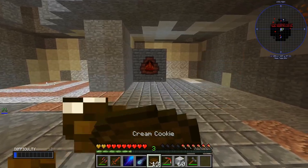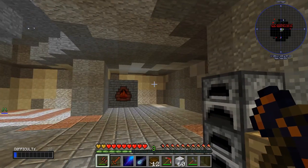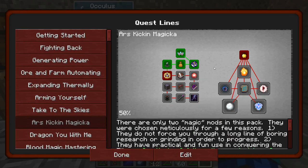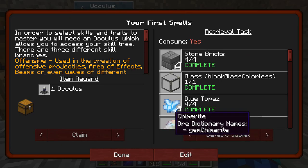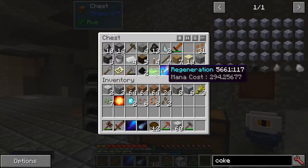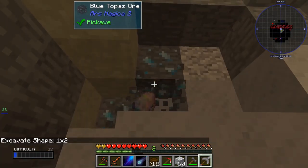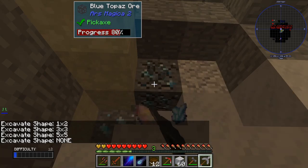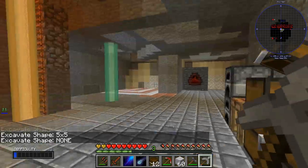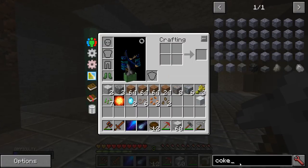What I'm planning to do today is get more chests and keep progressing in Ars Magica. I collected all this stuff — you need an iron pickaxe, which I have right here, pretty simple to get. For the next step we need a spell parchment — if you don't know how to make that, it's paper and sticks.